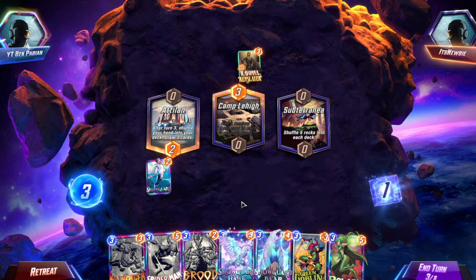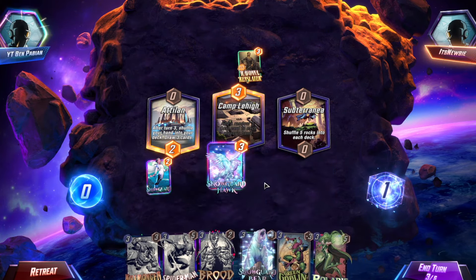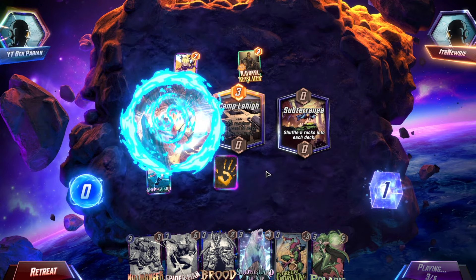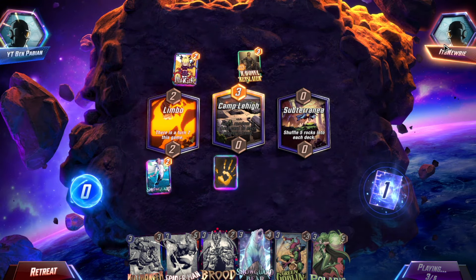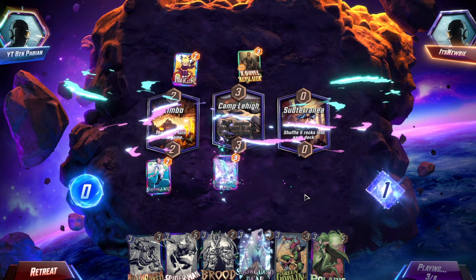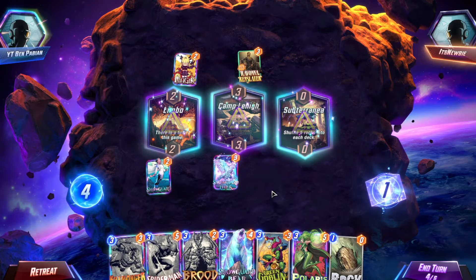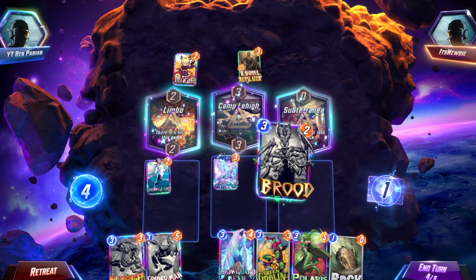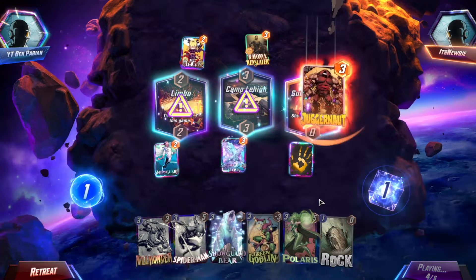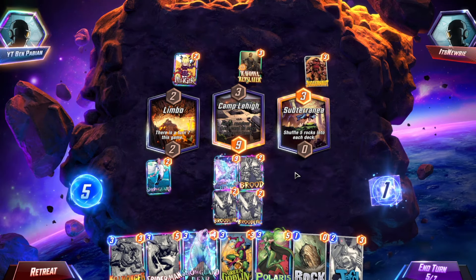I kind of want to stop Ravonna's effect and we can do that through Mobius, so we basically need to keep drawing cards. Snowguard is going to stop me shuffling in. He stopped it with magic — that's frustrating because I don't want to go to a turn seven. What we can do is if we draw Silver Surfer this turn, we can go Snowguard and shuffle in another five rocks. Okay, we drew a rock. Of course we did. So we'll go Brood here.